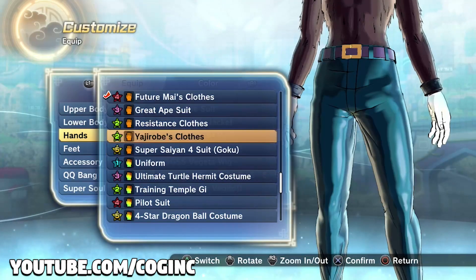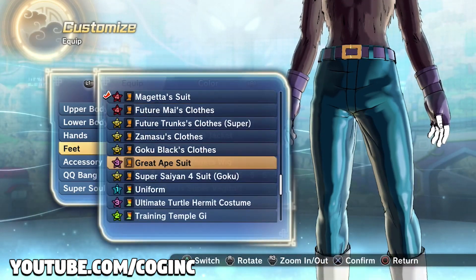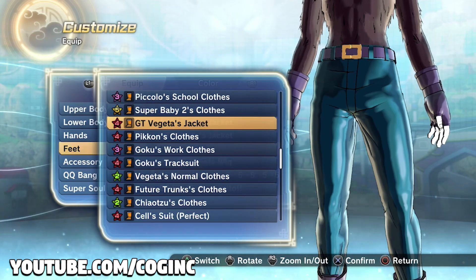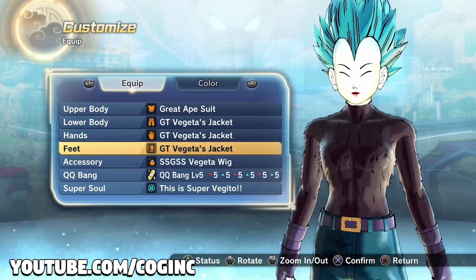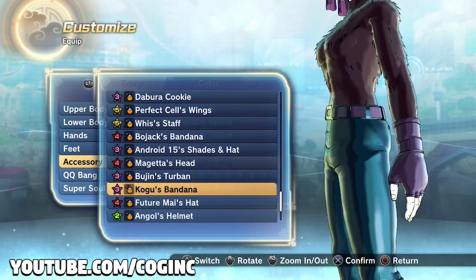From what we know in Dragon Ball Xenoverse 2, you cannot get Super Saiyan 4 Vegeta's outfit directly, but you can custom build it. On Parallel Quest 96, the Shadow Dragons, you can unlock GT Vegeta's clothes — his jacket, gloves, boots, and leggings.